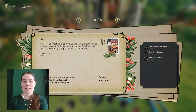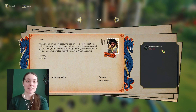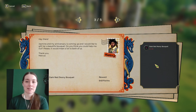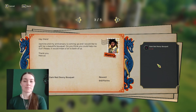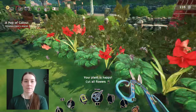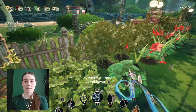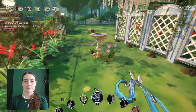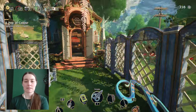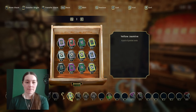We've got jasmine to use for some more bouquets. We need some peonies for Marcus's thing. We also need roses and poppies for Leslie. We're really close to the Marcus quest for that one. Although the roses haven't really grown back yet. We'll leave those for now.